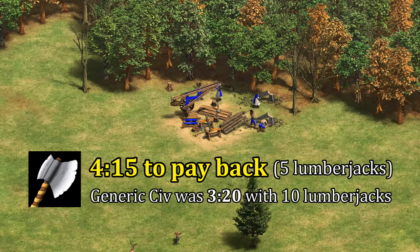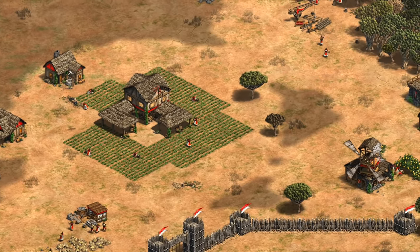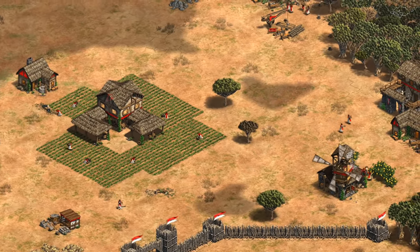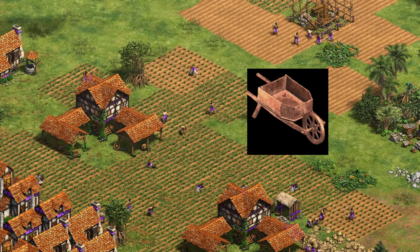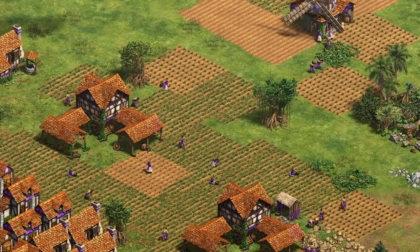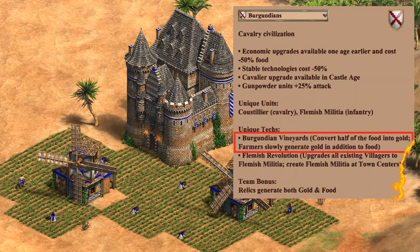With this change making the techs cheaper, Double Bit Axe for those 5 Burgundian Dark Age lumberjacks now pays you back in 4 minutes and 15 seconds, which is much closer to the usual time. A drop in cost seems like a good solution that targets the right time frame for their early game, and also makes the civilization feel smoother to play. A quick side note on Wheelbarrow: although you're saving 87 food, the real cost is the 3 villagers you lose in town center work time. So even with this change, Burgundians don't have a good incentive to pick up Wheelbarrow earlier than other civilizations.